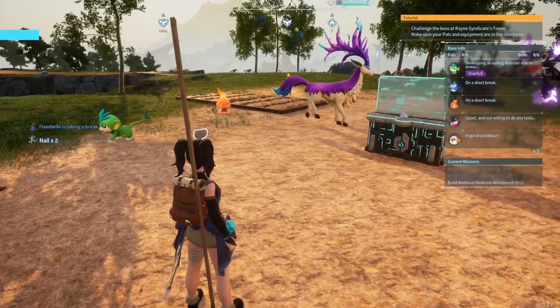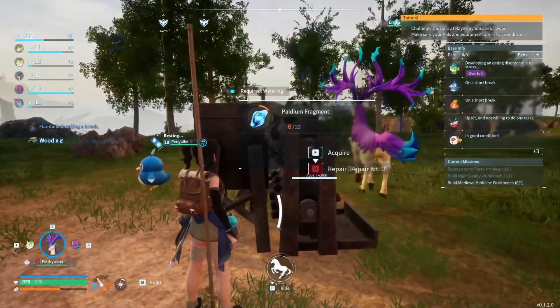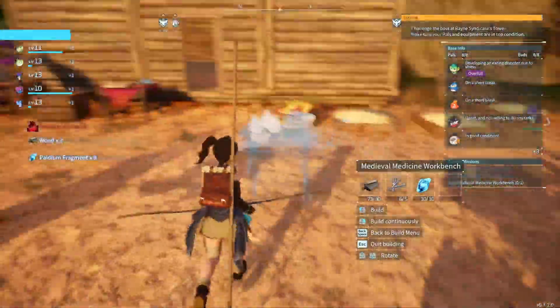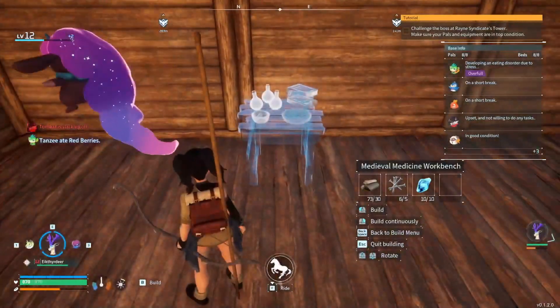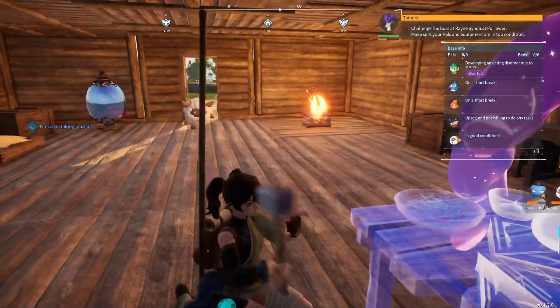I need smelted palladium which I'm hoping is done — oh it's done enough. Right, medieval medicine workbench. Where do we put this thing? Actually let's put it inside. I don't know what needs me to use it — I'm guessing this is one of those ones where it needs me to use it.